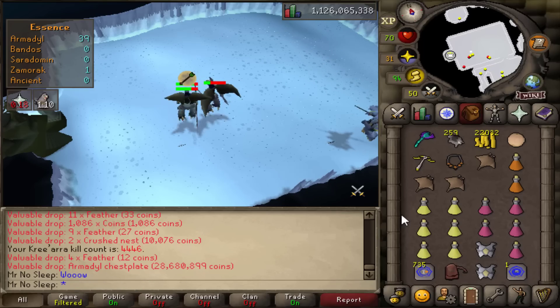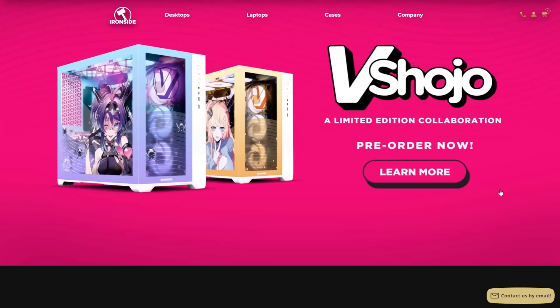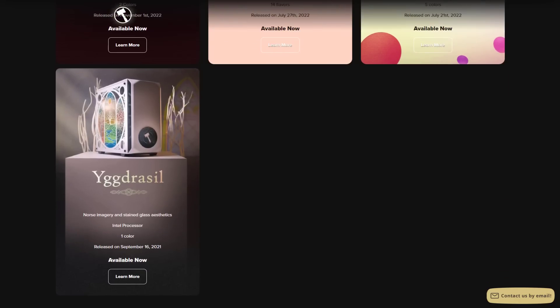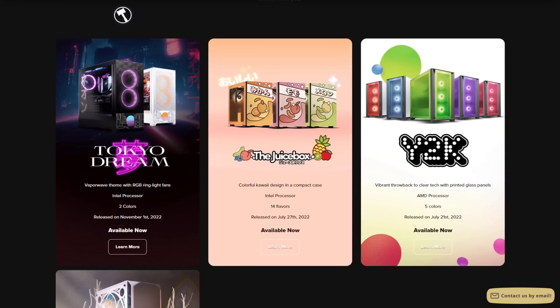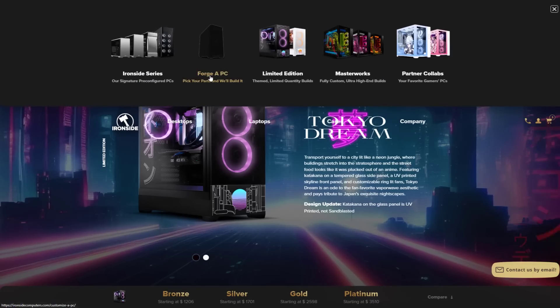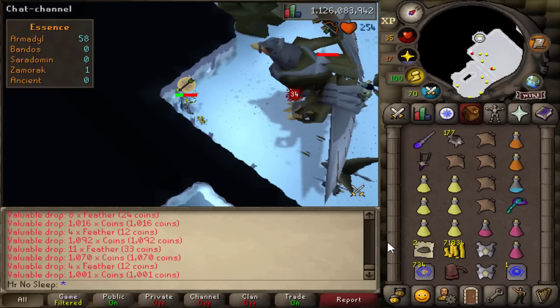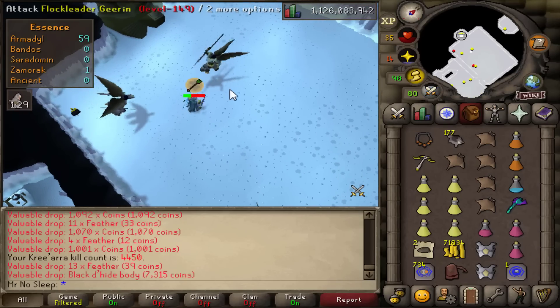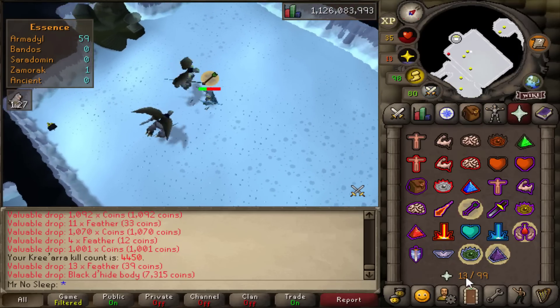A quick 10-second reminder: if you are in need of a new computer or laptop, you can use the link in the description to save five percent off anything at IronsideComputers.com. I've been partnered with Ironside for over five years now and I'm shooting for a decade, so feel free to check it out.